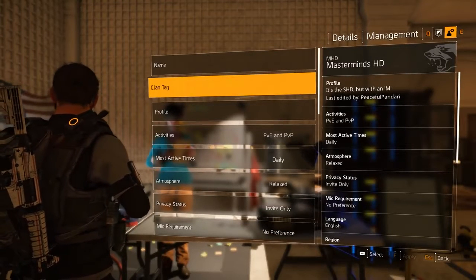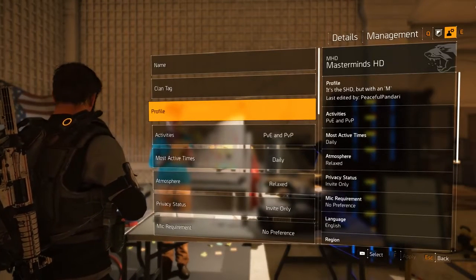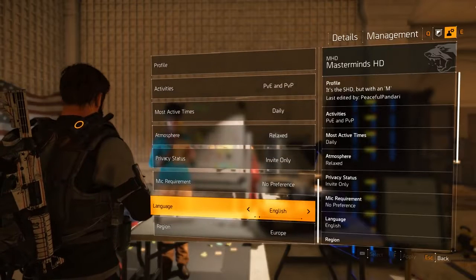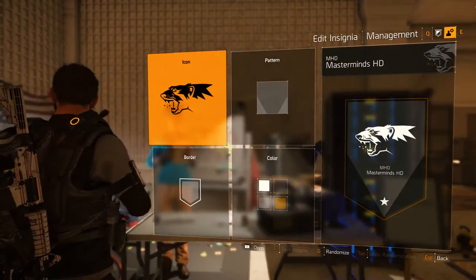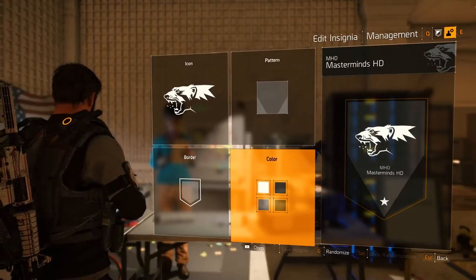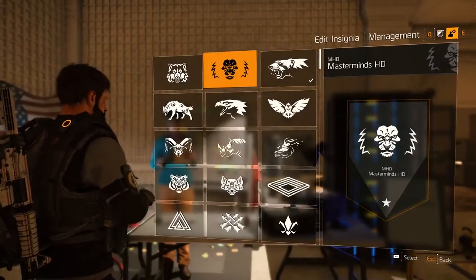Here you can enter the clan name, tag, profile with a maximum of 140 characters, whether your clan focuses on PvE or PvP, when it's active, whether you're relaxed or serious, your privacy status, mic requirement, language and region. The insignia allows you to further customize your emblem with an icon, pattern, border, and color scheme for each of the four items.